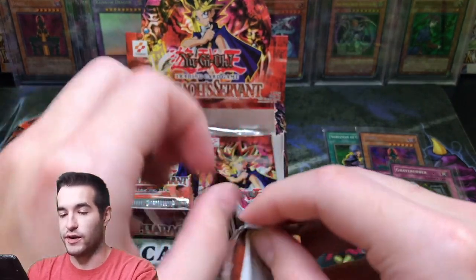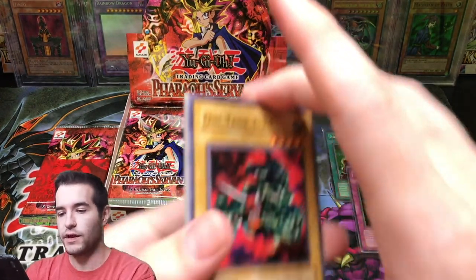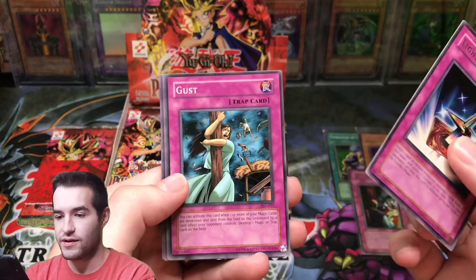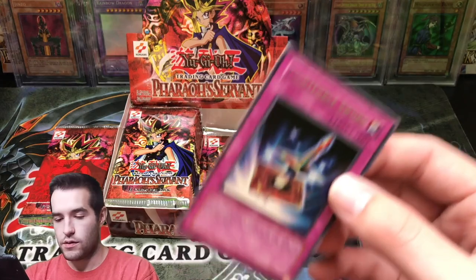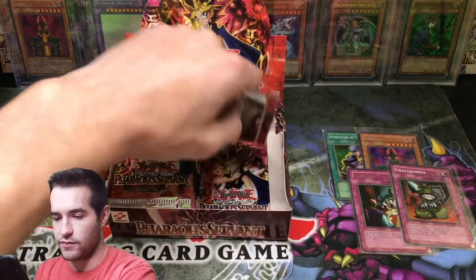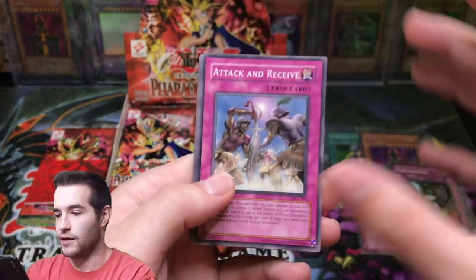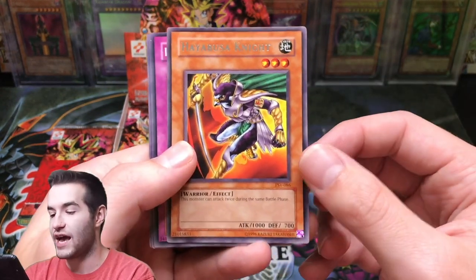Next pack. I think Buster Blader would be pretty amazing to pull, that would be pretty cool. Oni Tank, Dokuro Yaiba, Dark Bat, Insect Imitation — they're the reverse off-center. Light Force Sword, Gust, Insect Barrier, Spike Bot, and Regulation of the Tribe. Light Force Sword — that's a classic card, used against Exodia when that guy was running triple Exodia. Attack and Receive, World Suppression, Burning Land, Dark Fire Soldier, Hayabusa Knight the Double Attacker, Infinite Dismissal, Bubonic Vermin, Seven Completed, and Overdrive.